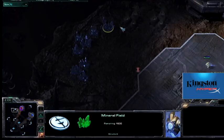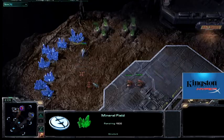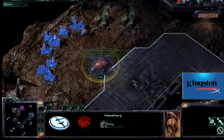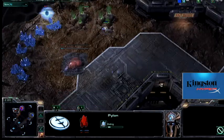The cannon rush really kind of nullifies the rush distance, because you're not depending on sending any units over. You're just building cannons here. Here I put down the expansion, he sees this, and he immediately puts down the pylon for the cannon rush.